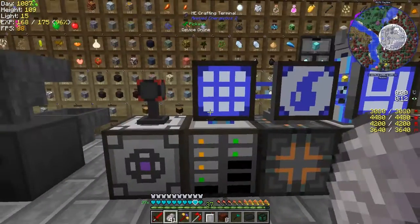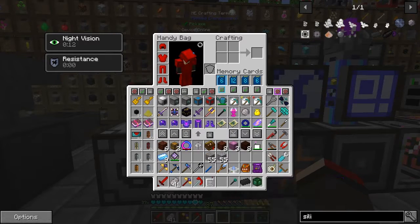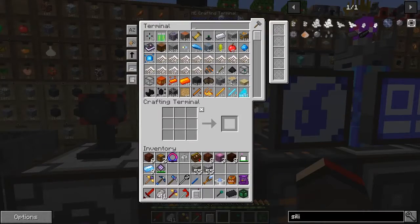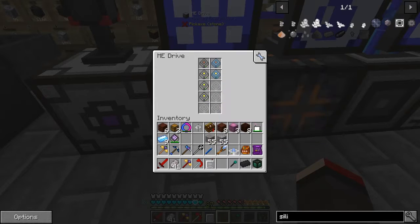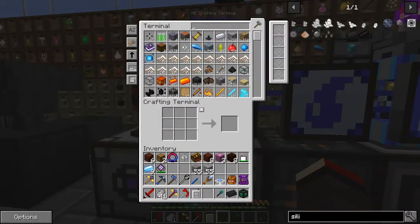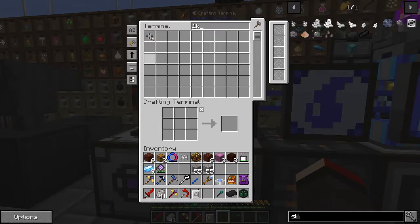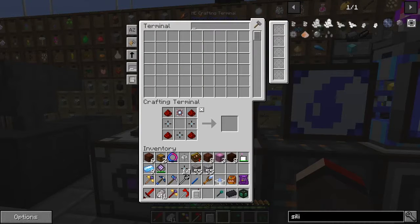I'm going to have a bit of food because my food was going down. I don't think we have any more use for those heatproof blocks. The titanium coils are very useful — we'll keep those. Let's check our spaces down here; I'm a bit worried. I've got a few more spaces but not so much, so I'm probably going to have to make some more storage cells. I've got 17 of these.